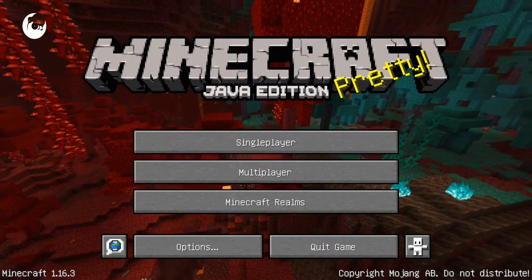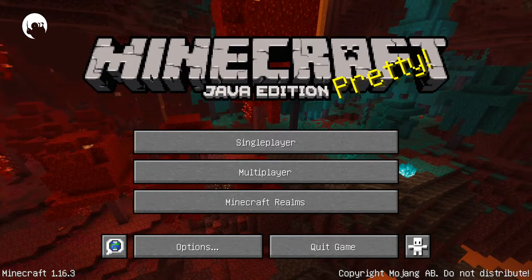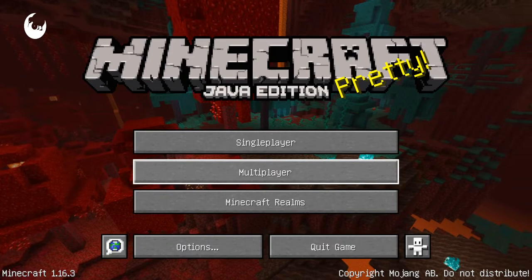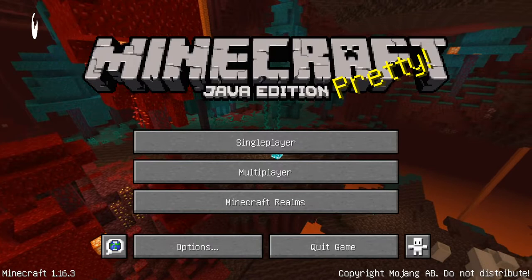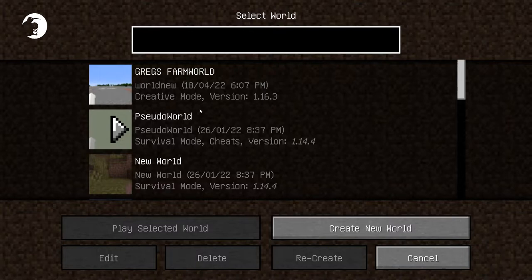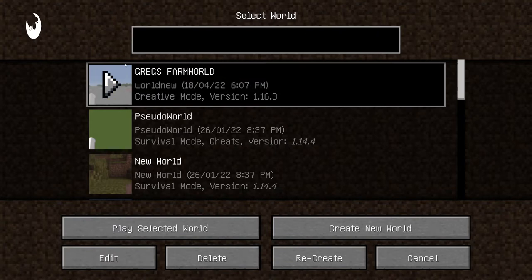The first one is the Greg's Farm World load or save. You need version 1.16.3 to play it. Go to single player and select the option called Greg's Farm World and load that.